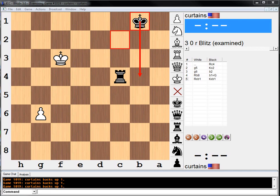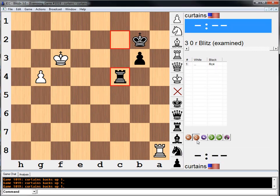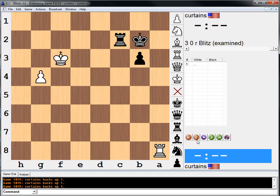Thanks folks for watching. Hope that made sense. You just keep the king out, push our pawn, and then when we get to the king and pawn versus rook, we can win pretty easily. See you next time. Bye-bye.